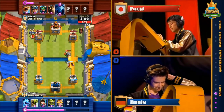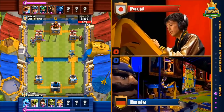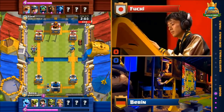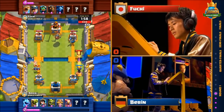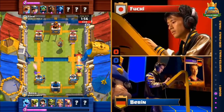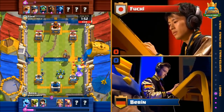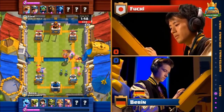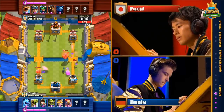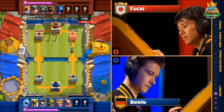Lava Hound comes out for Fuji — that is a big flying tank that is going to turn into a smaller swarm of attacking Lava Pups. Baron is going to have to make sure that the Lava Hound does not blow up on his tower and unleash all of those Lava Pups. I think I'm starting to see why Fuji countered that Goblin Barrel with a Miner — he's got almost no ground-based troops in this deck, relying entirely on the air. Baron has gotten the better of this early exchange.